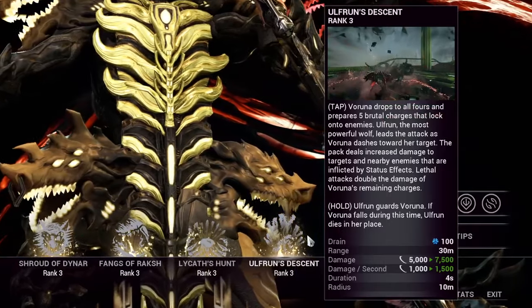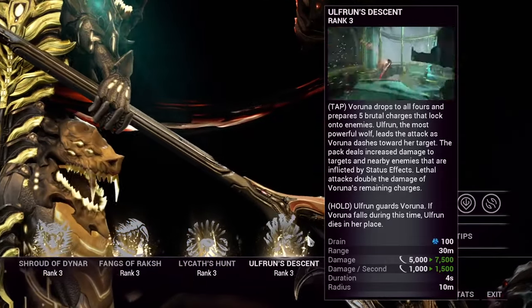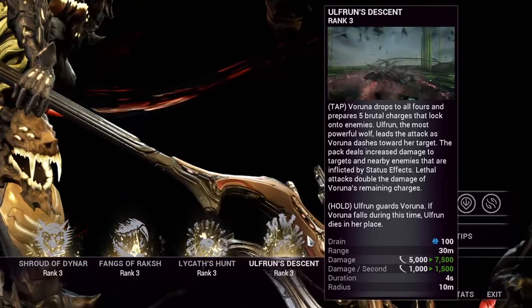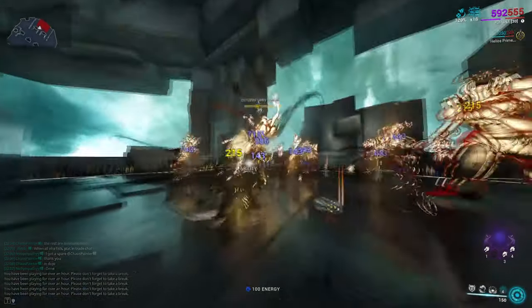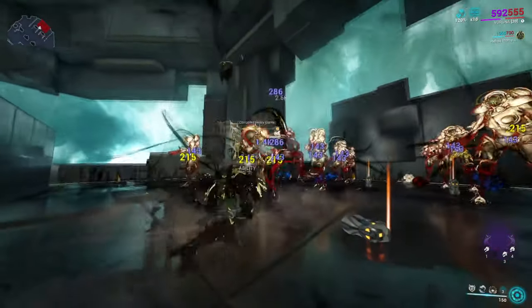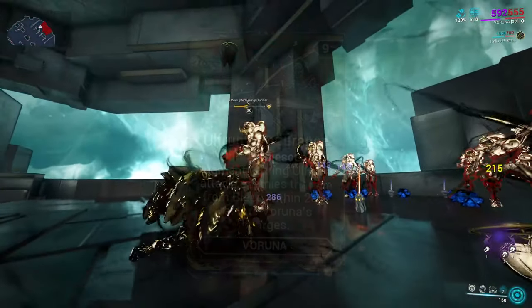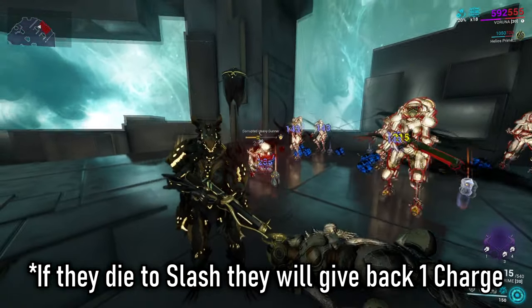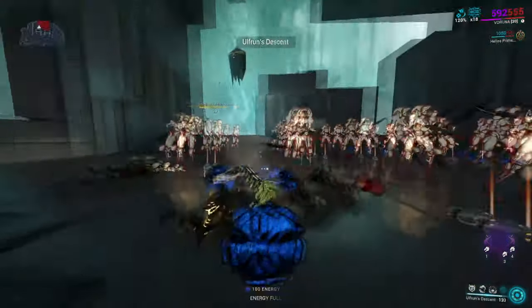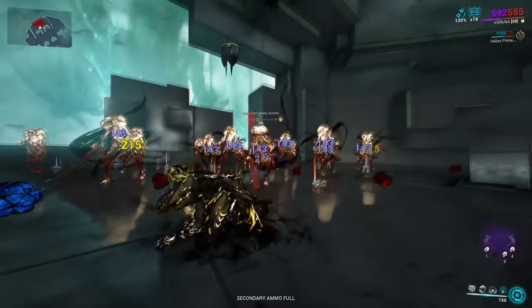Finally, we have Veruna's fourth ability, Orphan's Descent — and this will be the main one we're focusing on for this build. Veruna drops to all fours and has five lunge attacks which deal massive slash damage and some AoE around the target. Each kill adds a combo to her ability, dealing more damage for each stack, up to a maximum of 10 stacks. We will be using her Augment here, which gives us the best quality of life we could have hoped for. If an enemy dies to Orphan's Slash, they will reset her five charges, replenishing them and helping you remain at that 10-stack for that extra bonus damage. This Augment is absolutely key to this build — make sure that you grab it.